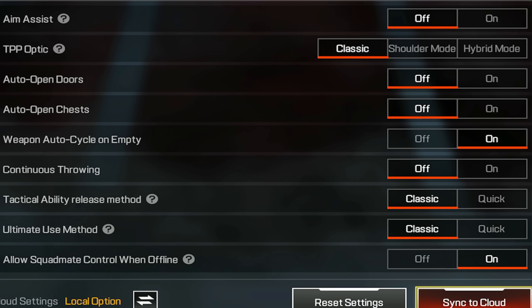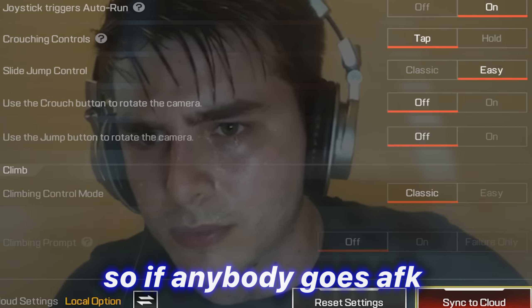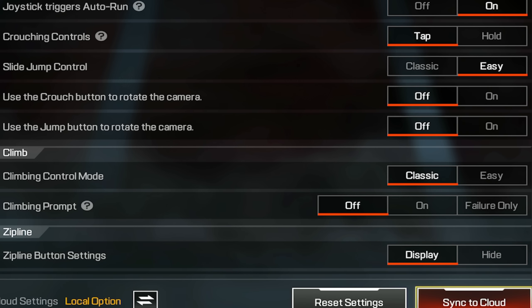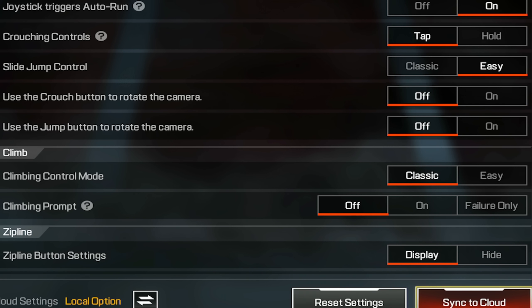TPP optic — classic. Auto open doors — off. Chests — also off, but you can turn them on; it's much better reaction if you turn them off. Weapon auto cycle — on. Continuous following — off. Tactical ability — classic. Ultimate use method — classic. Allow squad mates control when offline — on, so if anybody goes AFK you can control their body. Joystick triggers auto — on. Crouching controls tap — use a crouch button off. Use the jump button rotate — off. You don't want any of these buttons to be able to rotate your camera because it's going to mess up your accuracy.